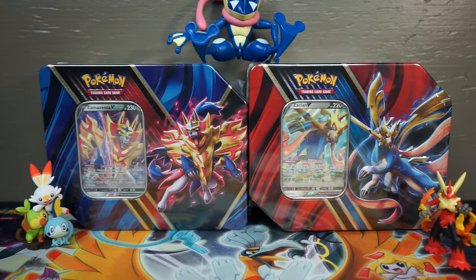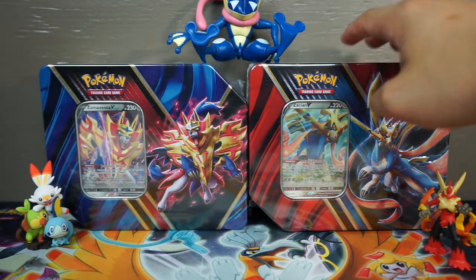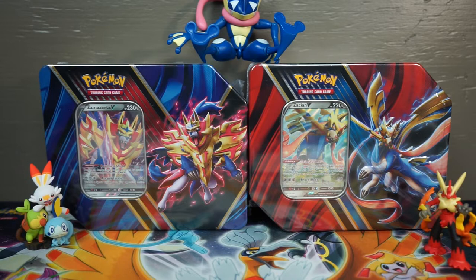We're going to have a pack battle between both of our tins. He is over here on the Zamazenta V tin over here on the left, and then I'm over here on the Zacian V over there on the right. So obviously it's going to be a little pack battle. I think it's four packs in each tin, and then obviously the promo card. They were $25, so if you are looking for one, they are going to be a little bit more expensive than the regular ones.